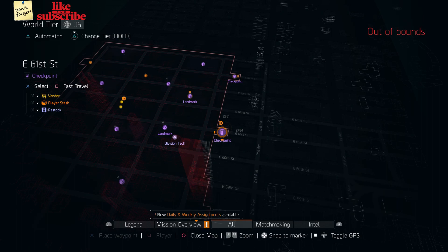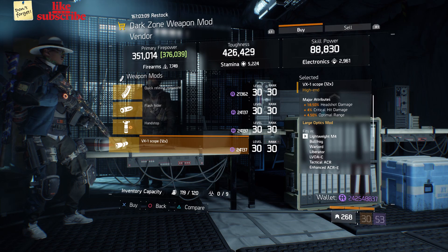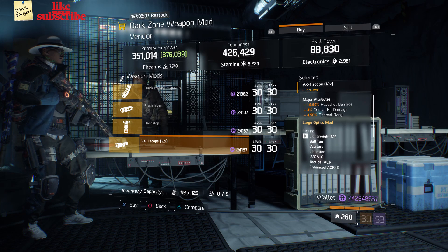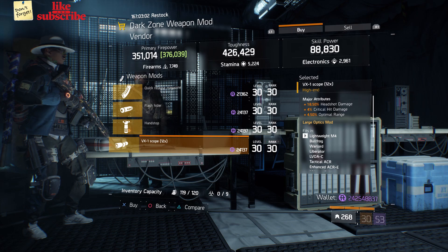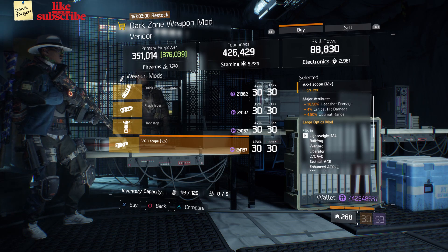For our next gear items, head over to the East 61st Street checkpoint. The dark zone weapon mod vendor has a VX1 Scope x12 with 18.50% headshot damage, 4% crit hit damage, and 4.50% optimal range.